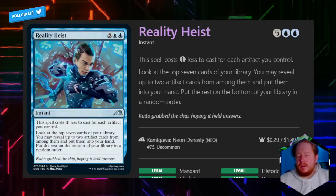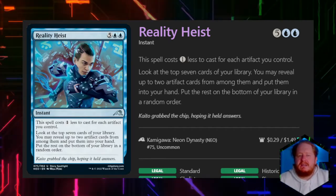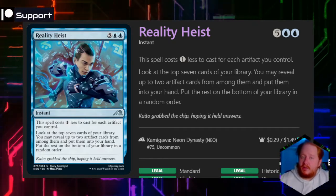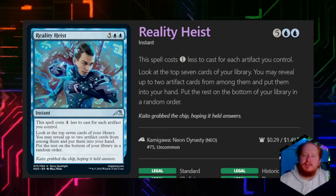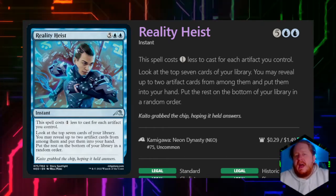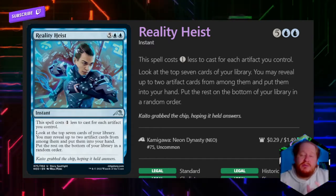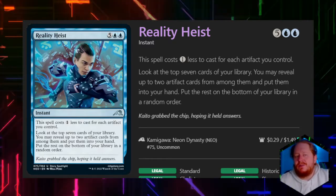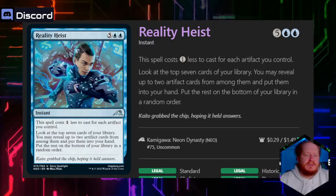Reality Heist is on one level much better than Thought Cast because it digs you deeper into your deck and still gets you two cards. But you do have to be running a lot more artifacts — you could look at the top seven and get nothing if you're not running enough. Between the two I still prefer Thought Cast, but there is a real argument for running Reality Heist instead, especially because its cost is still low. I think enough people haven't noticed this card yet as a potential signature spell.